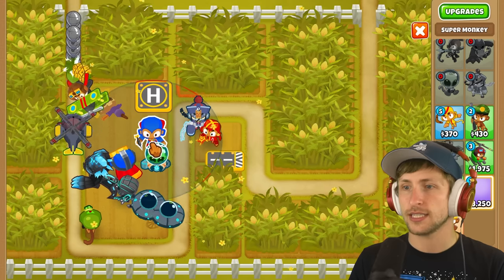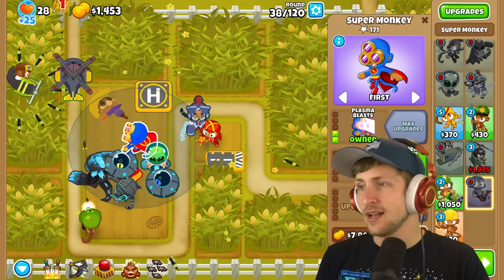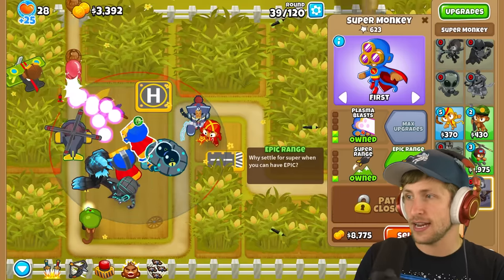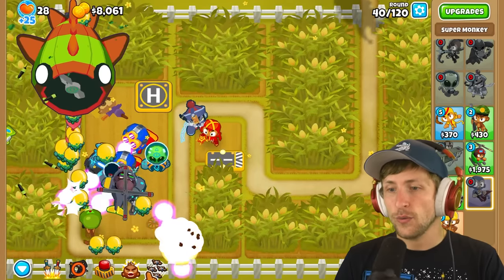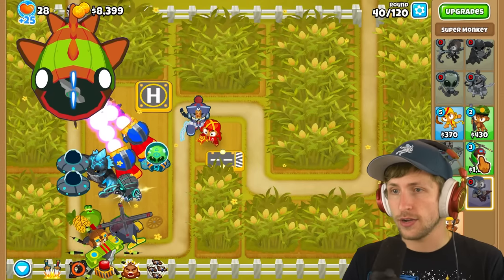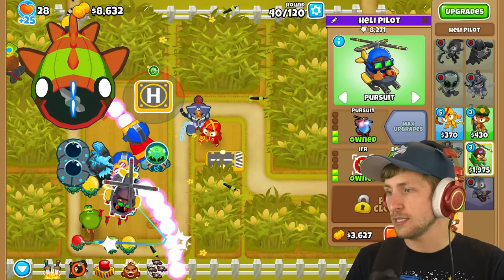Plasma blasts and then super range. Do I want epic range? Yeah, epic range is good - look at the range of our super monkey! I guess ninja, boomerang monkeys. I have so many monkeys that I don't know what to do with all of them right now. Next level we get UAV detection, so all monkeys have camo detection. Let's go! I kind of want to put this guy right here, and now laser blast, another plasma blast, and epic range.